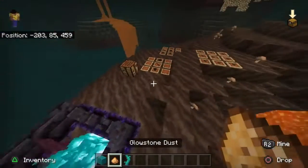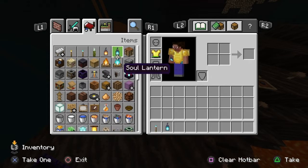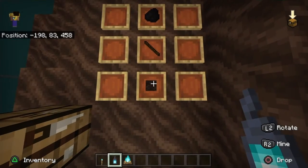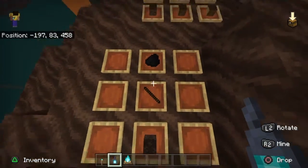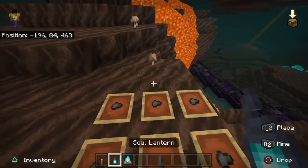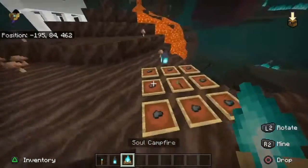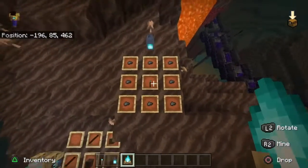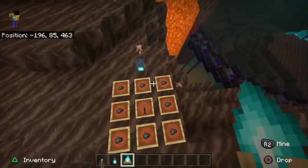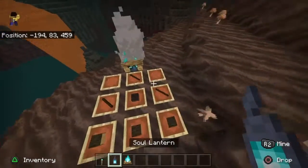You can also make different variants of things like torches, lanterns, and campfires. This is how you make a soul torch: one soul sand block, one stick, and one coal or charcoal. This is how you make the soul lantern: you take one blue fire torch and eight iron nuggets around it. And that's how you make the soul lantern.